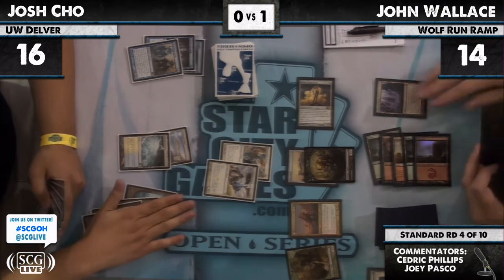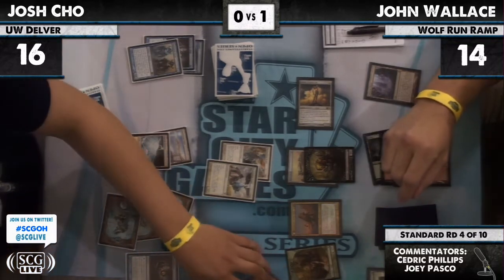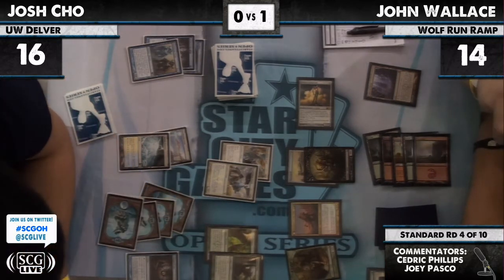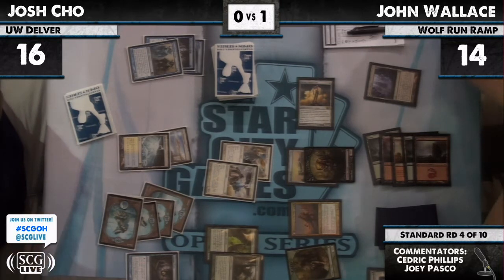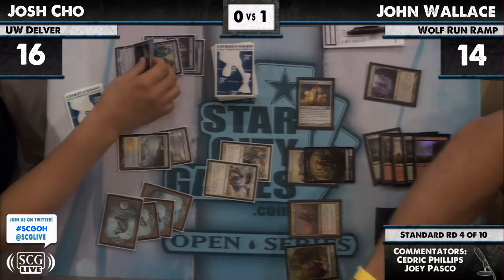I saw he has two Images in hand. Why leave the lone Inkmoth as your only untapped land? I'm not sure — that's the second turn he's done that. You can activate it and then not block with it — I don't get it. Leaving a Mountain up at least gives the idea of Galvanic Blast. Or even the dual land — that's what I assumed he would leave untapped.